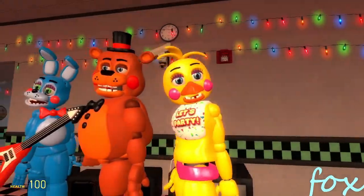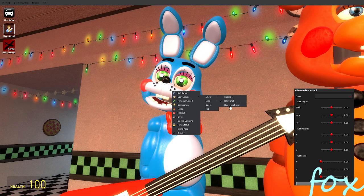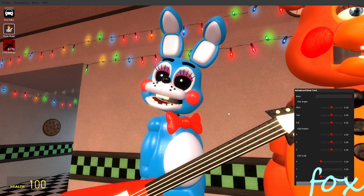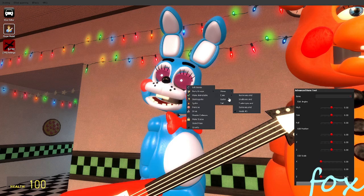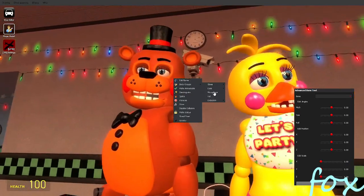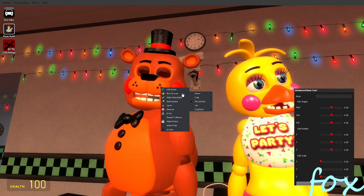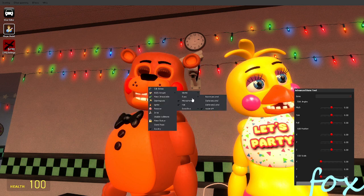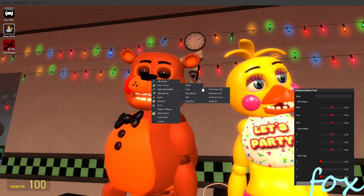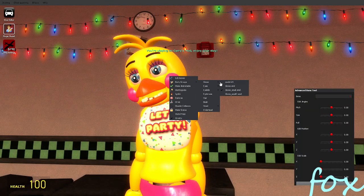Now we got these guys which have really reflective textures and they look really good on this map. Toy Bonnie - you can add a glow, make it small, small eyes, trailer eyes which are like medium size, and then dark eyes. You could get rid of the eyes, the guitar, and the tail. Now we got Toy Freddy and Toy Chica. Toy Chica looks completely different from the most accurate models. Toy Freddy and Toy Bonnie look almost the exact same, just different textures.